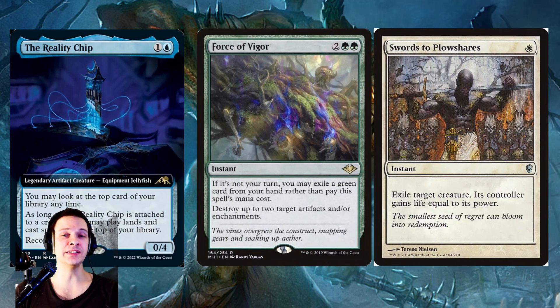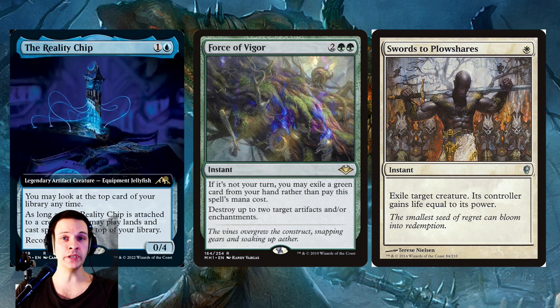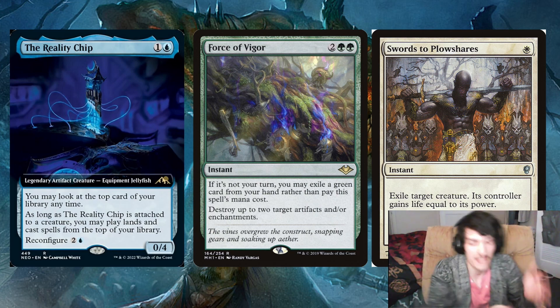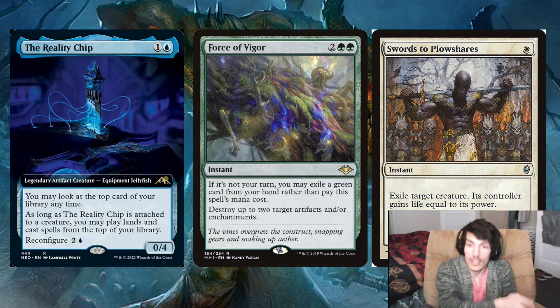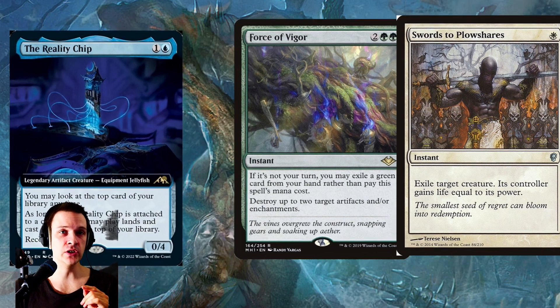If you already have it equipped, those cards don't really matter — just missing that point. Being a creature and artifact at the same time, all forms of removal targeting artifacts and/or creatures will work. Both Swords to Plowshares and Force of Vigor will actually interact with and stop the Reality Ship from doing its stormy thing. You never destroy the ship immediately — you wait till they pay the three to reconfigure, then you respond and kill the creature or the ship, and they've wasted all that mana.